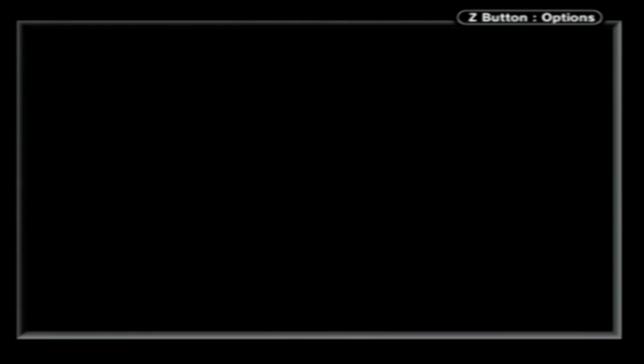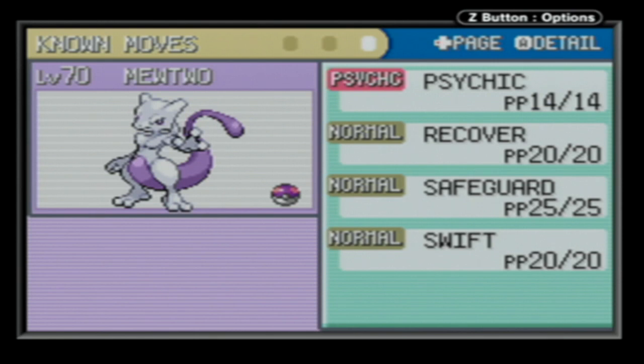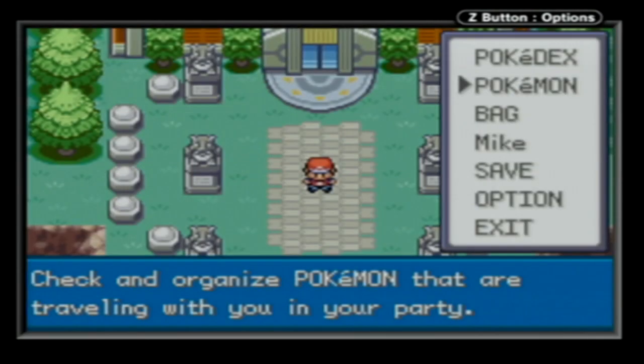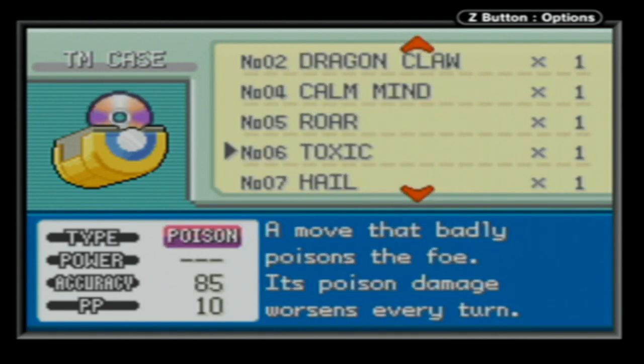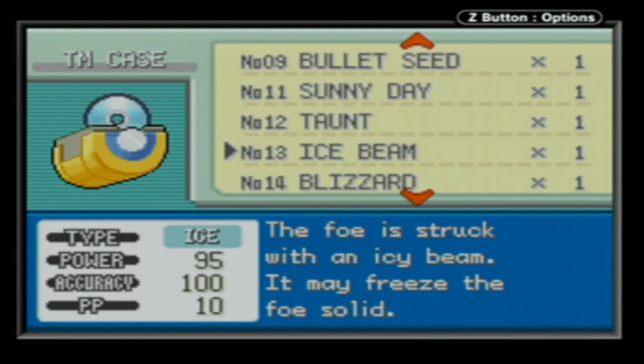Each PP Up gives an extra 20% to that PP for any move that you use it on, so Psychic now has 14 PP as opposed to 10. Here's what's going to happen with Mewtwo - I've sold all of the items, but then I bought TMs. Spent $333,000 Poké Dollars in order to get the TMs required. For this run, if you want to copy along with this, you need an Ice Beam.